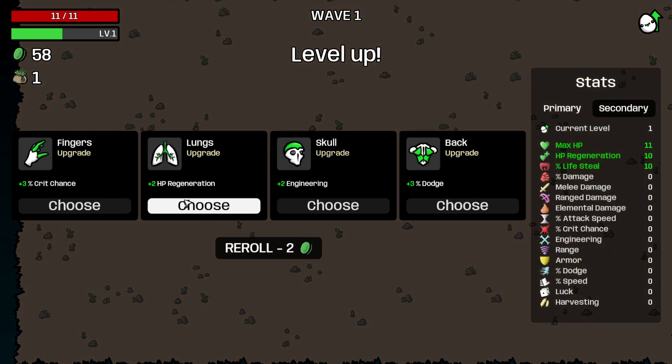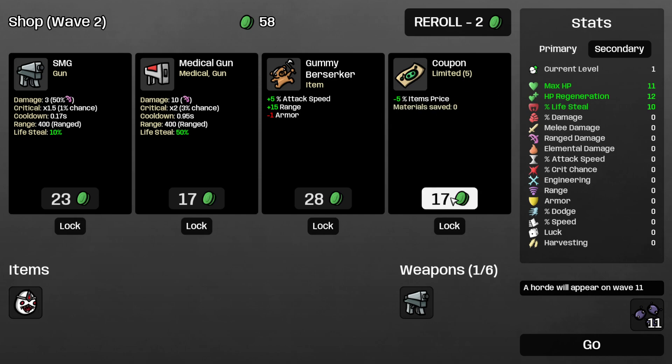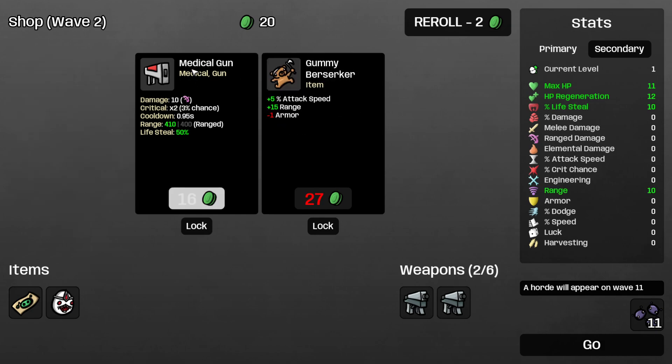Here I'm going to say HP regen would be the choice. HP regen makes it so that you heal more often — one HP every 0.85 seconds — so that's really important. Of course we're going to go with a coupon and another SMG. I see the metal gun but I honestly don't really want it.